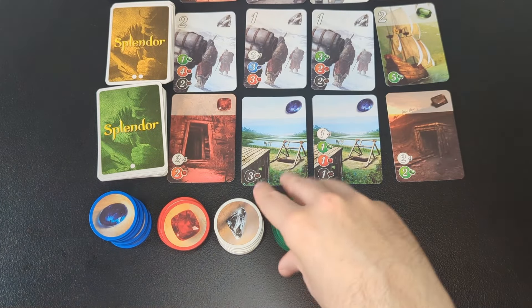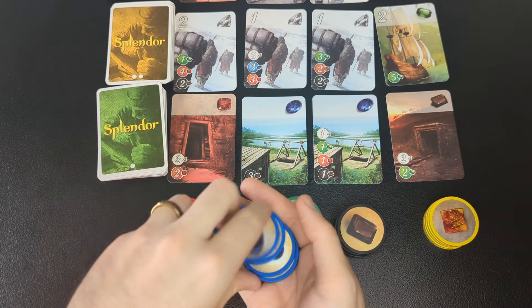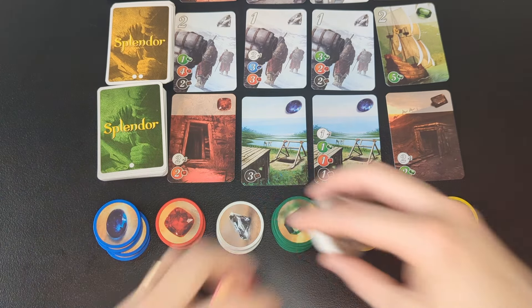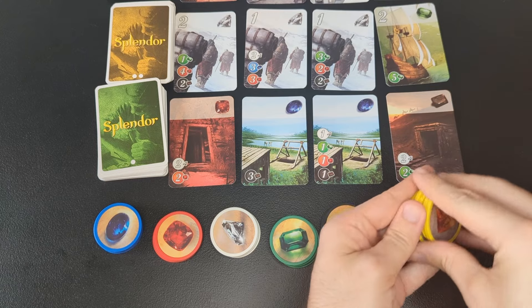Then set out the supply of gem tokens. For a four-player game, you'll use the full set. With three players, leave out two of each color, or with two players, remove three of each color. I'm demonstrating with a two-player game, so those removed gems go back into the box. These gold tokens are special, and you'll always use the full set of these.